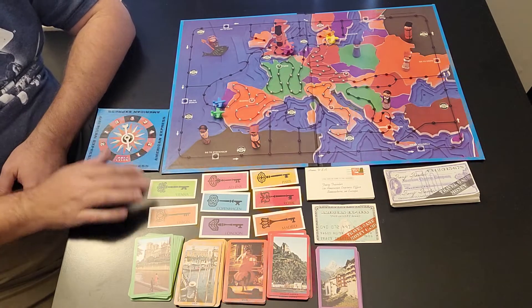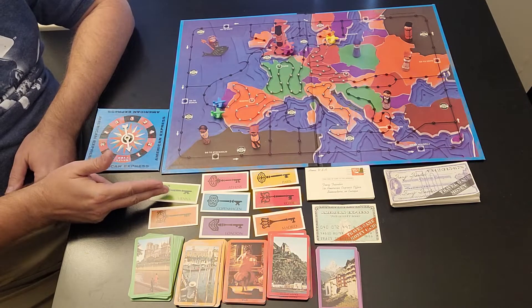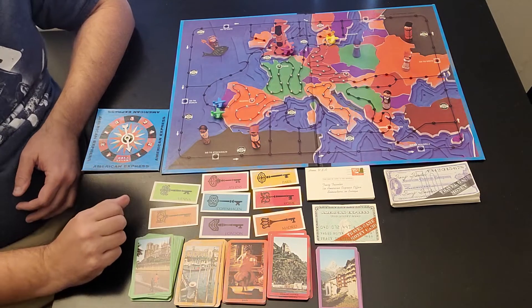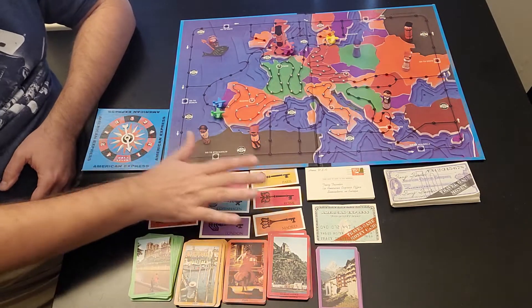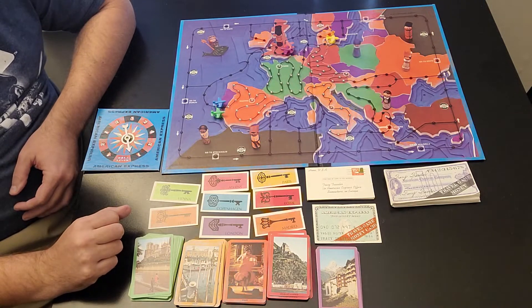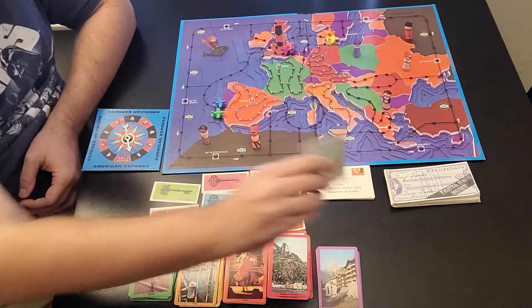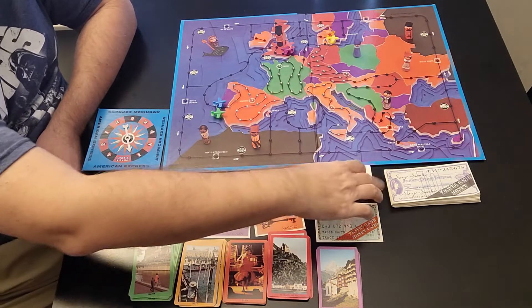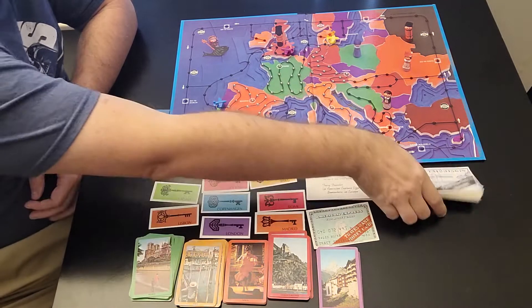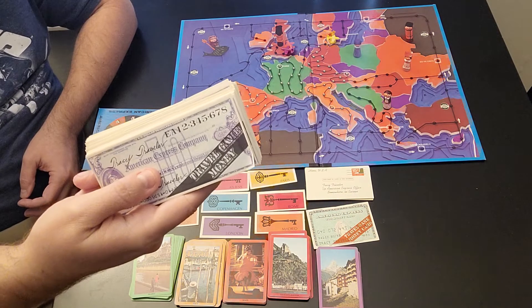You also have keys to these countries: Lisbon, Vienna, London, Copenhagen, Athens, Paris, Rome, and Madrid. The object of the game is you're trying to get all 8 of these keys in your possession. First player to do that wins the game. You also have the handy-dandy money card, these postcards that you'll get from time to time, and traveler's checks.